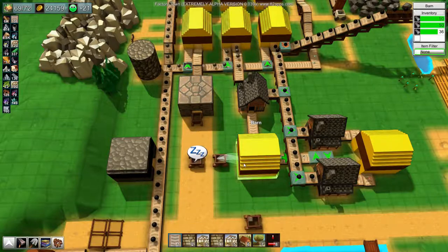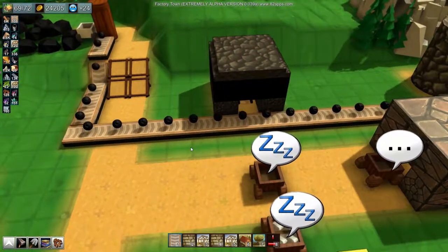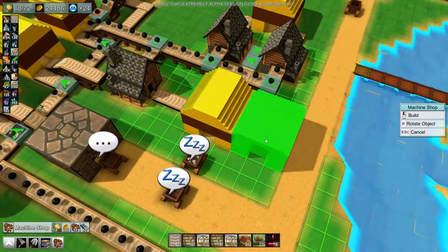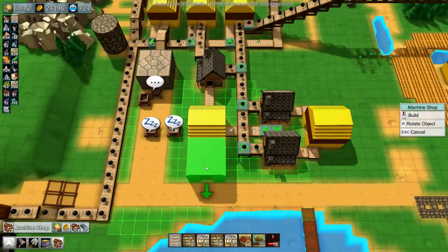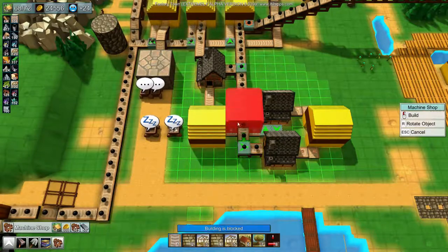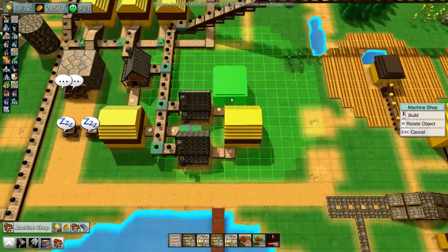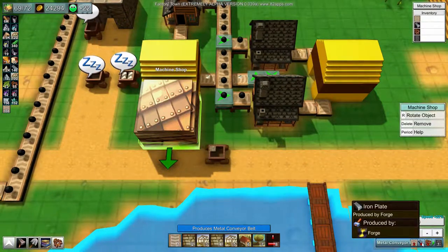I've messed up — stop, stop, stop. Let's move the rail. Actually, let's build a machine shop instead of the rail depot. I want to put it on the end of the iron belt but can't because it's now blocked. Those two forges could have been arranged better. Anyway, machine shop it is — requires cloth conveyor belts, iron plates, and iron gears.